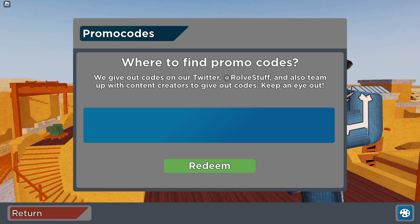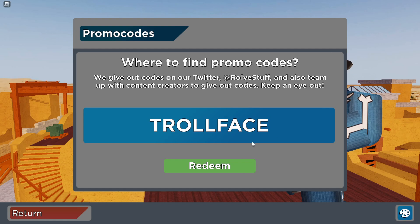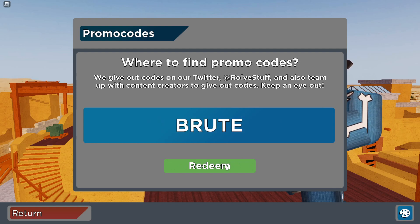So definitely enter code 'pokey.' We then have code 'cb rocks' — I believe this one is still working, but try it for yourself to see. We got code 'troll face,' but this one does not exist, so that one is expired. We then got code 'brute,' and this one is expired as well.